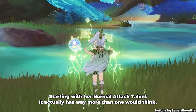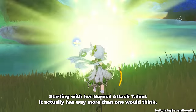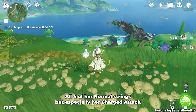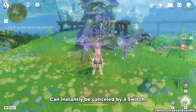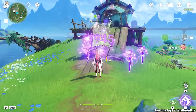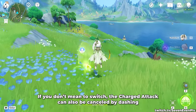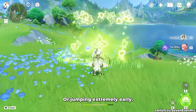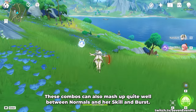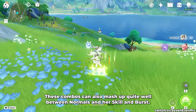Starting with her normal attack talent, it actually has way more than one would think. All 4 of her normal strings, but especially her charge attack, can instantly be cancelled by a switch, which makes you able to be very flexible when fielding her. If you don't mean to switch, the charge attack can also be cancelled by dashing or jumping extremely early. These combos also mesh up quite well between normals and her skill and burst.